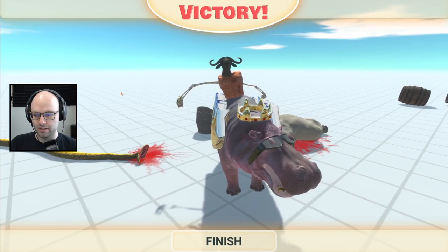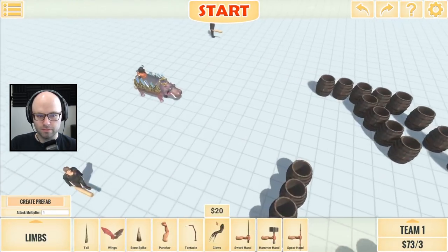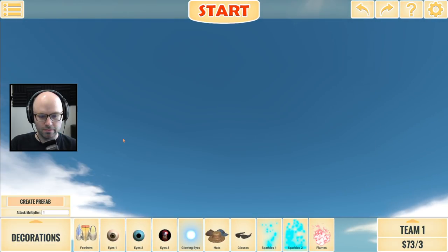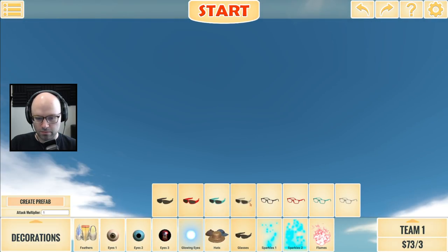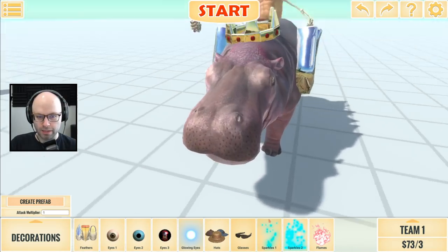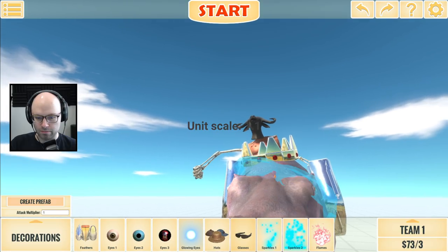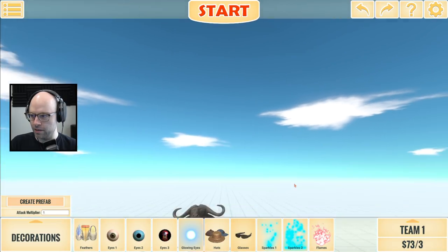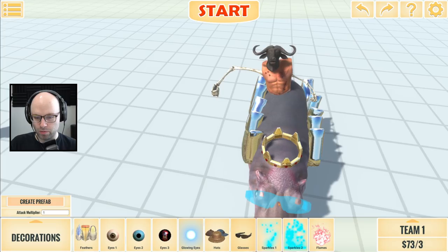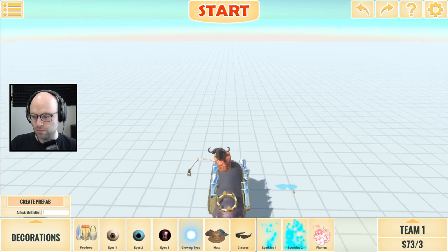Look at that strut. We got a couple of things to do here - first we pay out left side. Then now that I know how to fix your glasses, we're going to fix your glasses. I can do this - I've mastered the character creator. Complete prediction: left side wins.